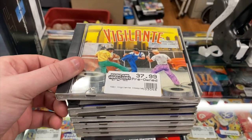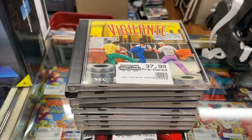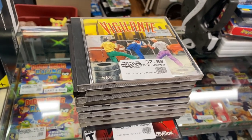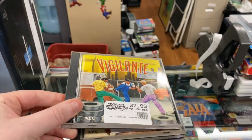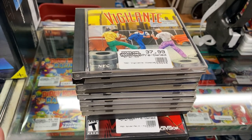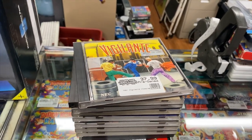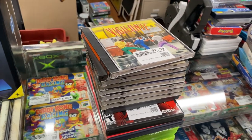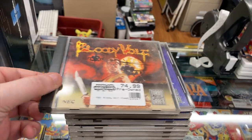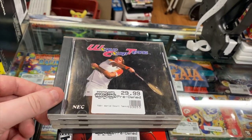We've had multiple messages asking about TurboGrafx condition descriptions. On the website, if it just says the title of the game, it is cart only. If it says 'complete in case,' it comes with the game, the plastic case, and the manual. If it says 'complete in box,' that means it's inside the big cardboard box. If it doesn't say anything, it's just the game only.